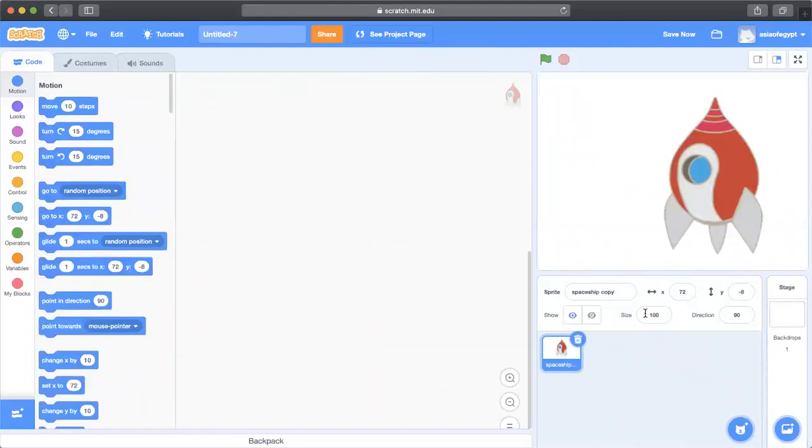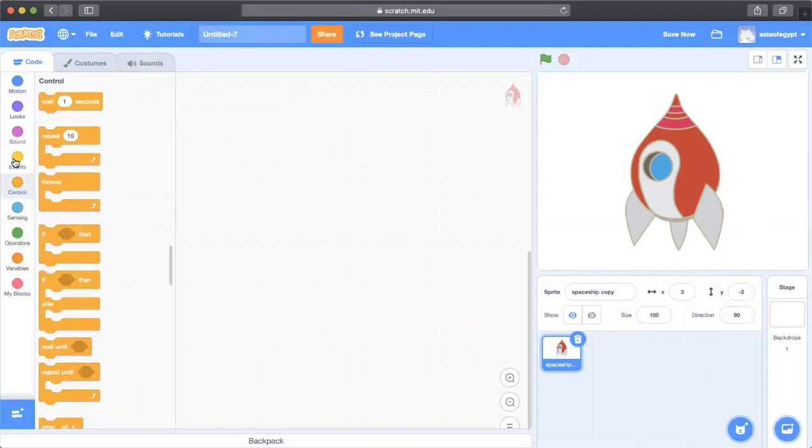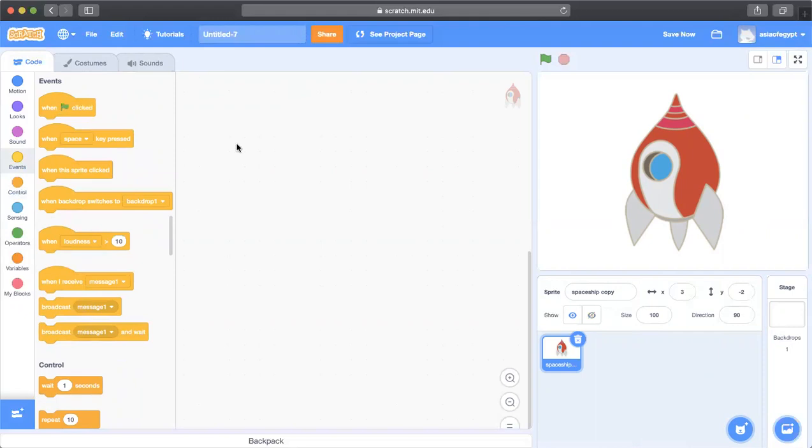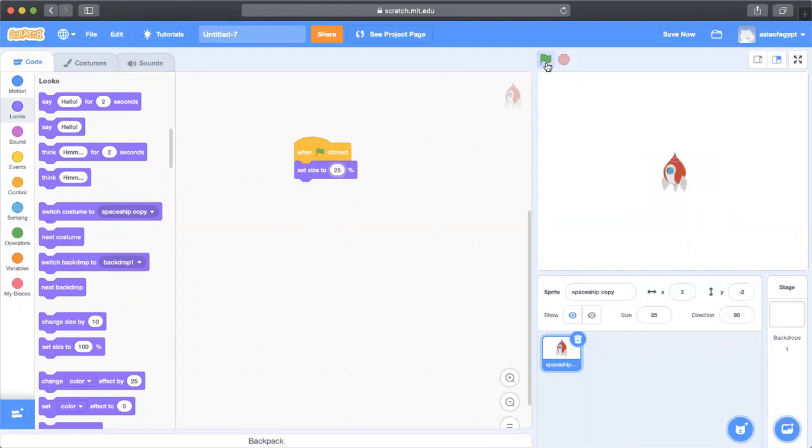There we go — I have my first sprite. As you can see, the sprite is too big, so I need to make it much smaller. First I'll use a trigger from Events: 'when the green flag is clicked.' After that block, I'll add a block from Looks that says 'set size to 100%' and change it to 25%.